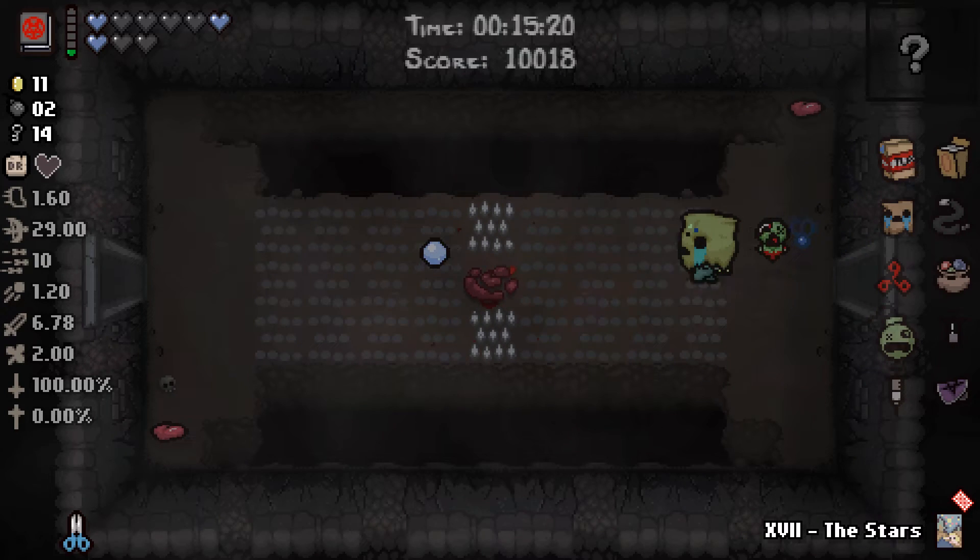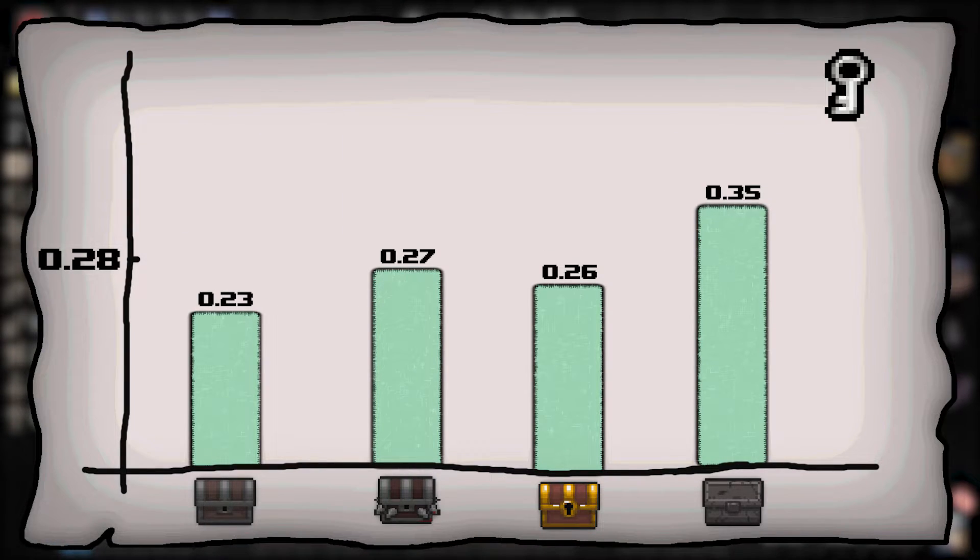The first two things I'd like to look at are keys and bombs. These are the two basic consumables we use to open up chests, and the question I was asking myself was if it's worth spending a key on a golden chest in hopes of getting it back. We see that the odds of that aren't particularly good, and seem to be about a quarter across the board.